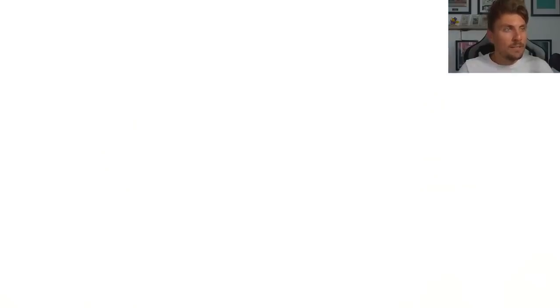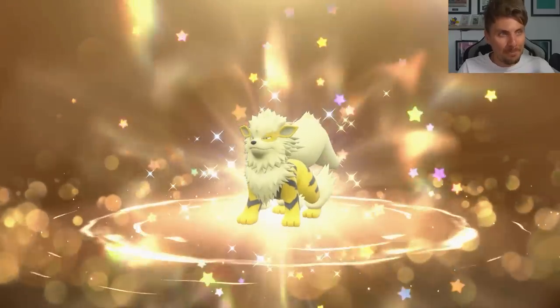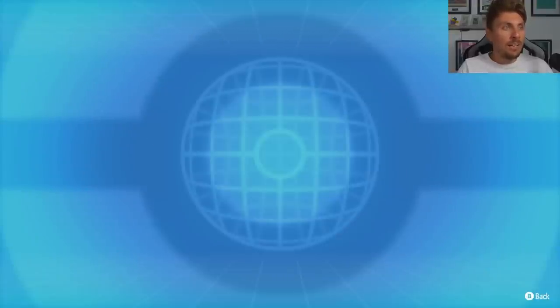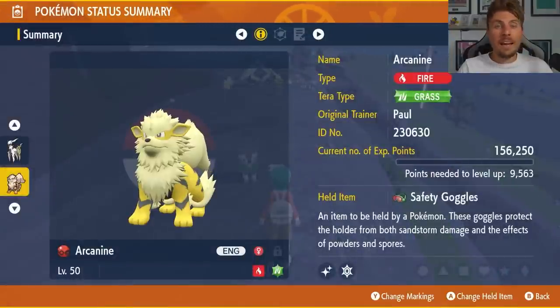The mystery gift Arcanine is from Paul's winning team from the EUIC, and it is a shiny Arcanine, which is such a great mystery gift to get. The mystery gifts we've had so far this year — none of them have been shiny. You got your Arcanine and you can check out all of the details, and it should be transferred into your party. Along with it, you're going to get the item Safety Goggles that Paul ran on his Arcanine.